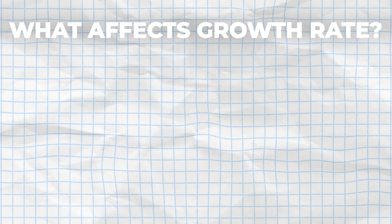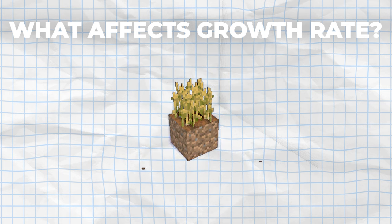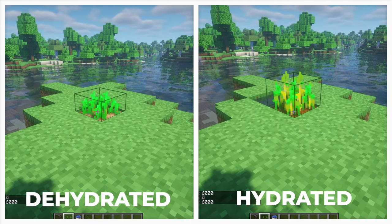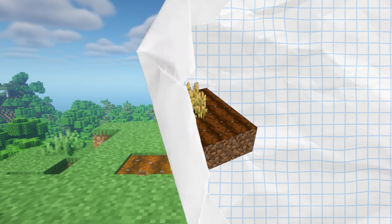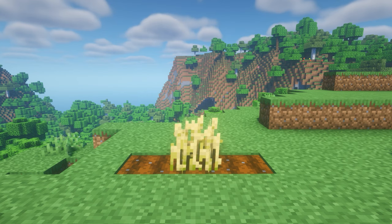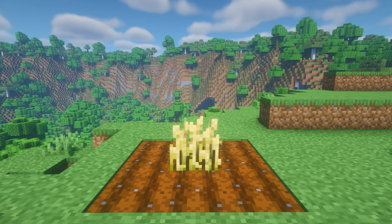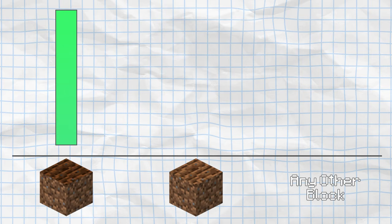A crop's growth rate is affected by the blocks surrounding the farmland, the blocks surrounding the crop itself, and the farmland the crop is on. A crop will grow faster in hydrated farmland compared to dehydrated farmland. A crop also gets a growth boost from each farmland block around the farmland it's planted on, so the crop will get boosted if it's planted like this, but not like this. Hydrated farmland gives the most growth boost, while dehydrated farmland gives a low growth boost, and any other block including air and water gives no growth boost.